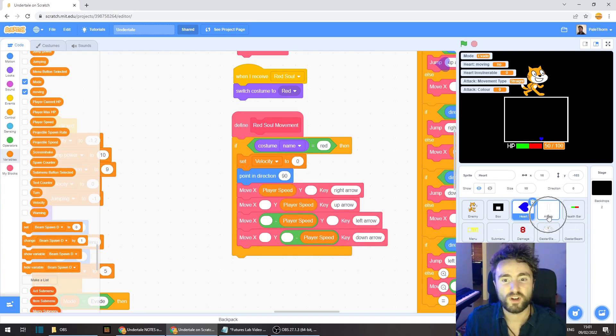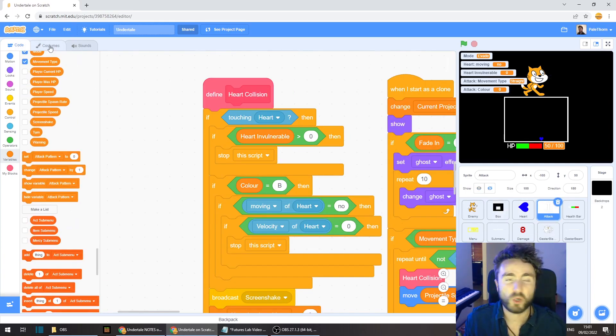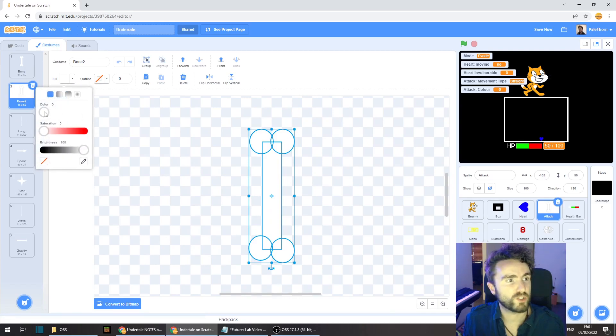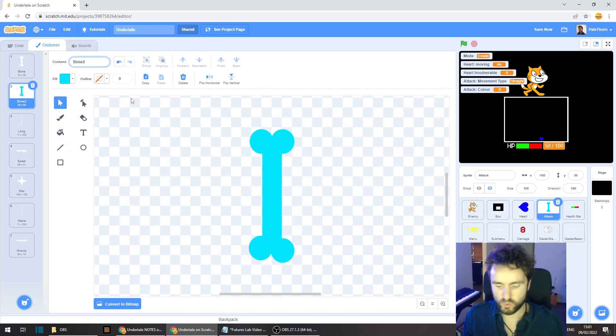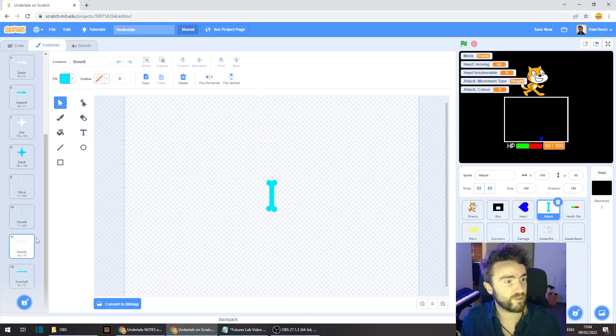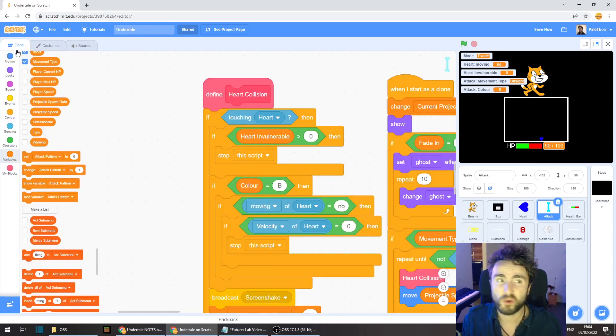Now let's head back to our attack sprite and add some new costumes. I'm going to copy the bone costume and change its color from white to a pale blue — that looks good — then rename it to "bone B" (capital B for blue). I'll do the same with all the other projectiles in case I want to use them in the future, though you don't technically need to make them if you don't plan on using them. Make sure they're all named correctly and let's head back to the code.